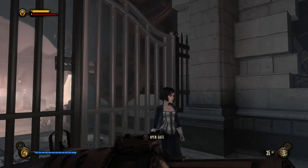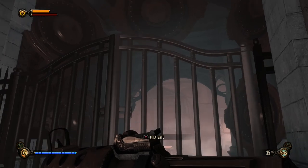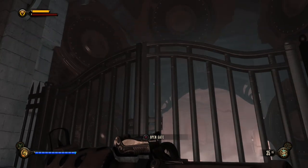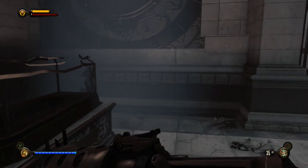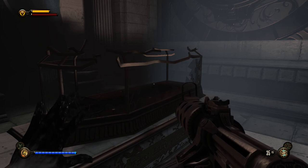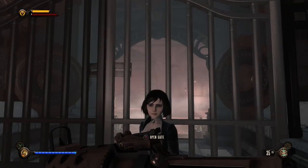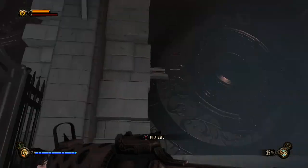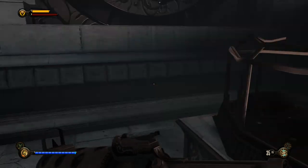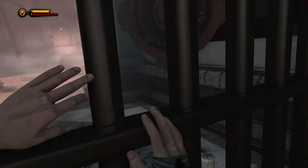What happened here is you can see these things along the wall — it's a siphon that drains Elizabeth of her power. That's why she couldn't use her power as much in the tower — she was constantly being siphoned. Here Comstock used the siphon to use that energy on Lady Comstock, bringing her back to life — opening a tear to a dimension where she is alive — and that had this powerful ghost effect on her. Now we need to go find the ghost.